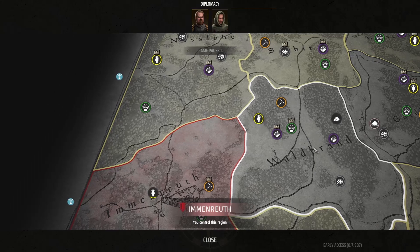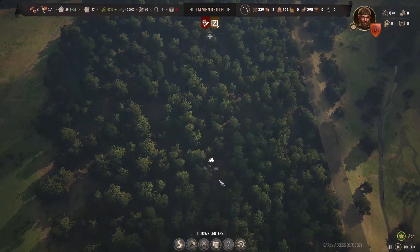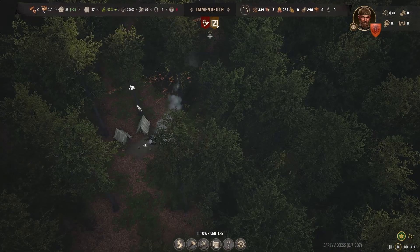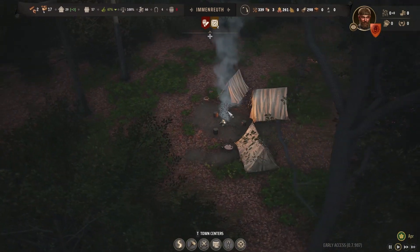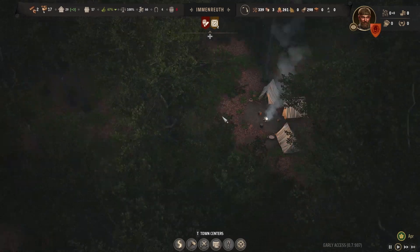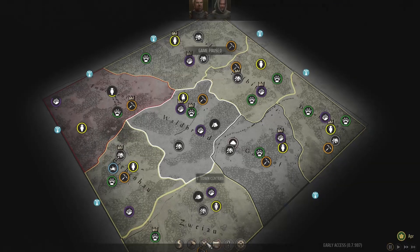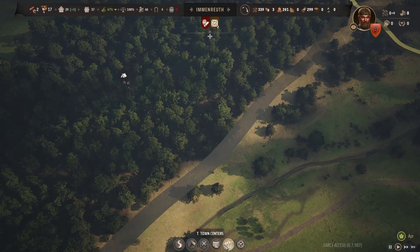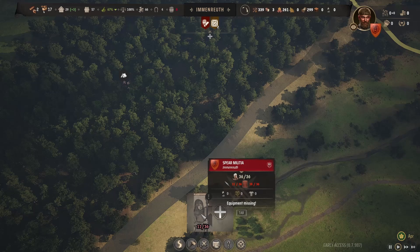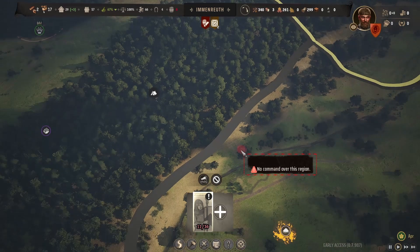I think we're actually okay. I want to try to get over to this bandit camp and attack them. I wonder if there's a way — it doesn't seem like we can click to see what's actually going on there. How do we even attack it? Claim with influence, claim with king's favor, army... pick a rallying spot and mobilize for combat.